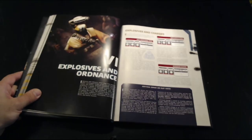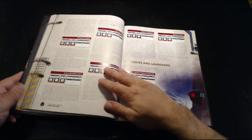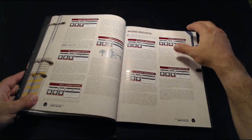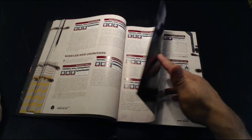Then we move into explosives — this is going to be like grenades, mines, and things like that. Here's grenades and launchers, and there's a whole chapter on micro-rockets. We've got our thermal detonator there, and missiles and missile launchers.